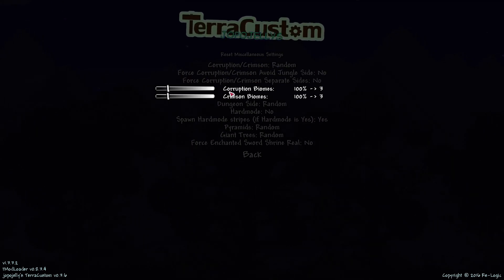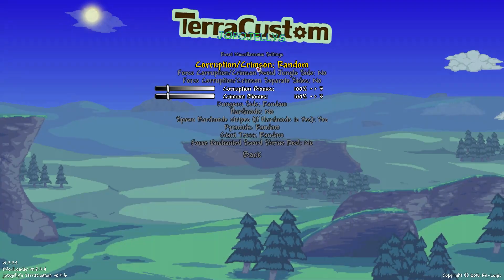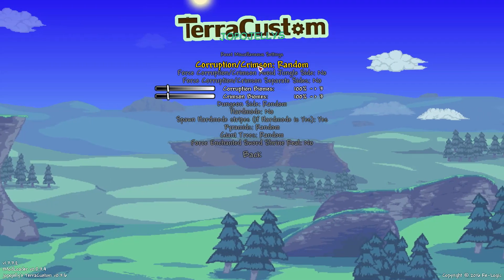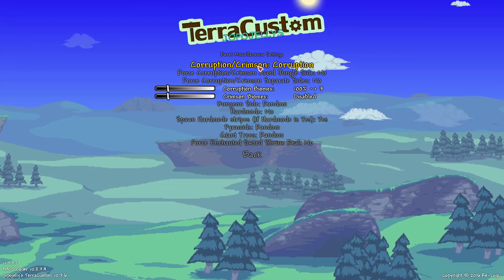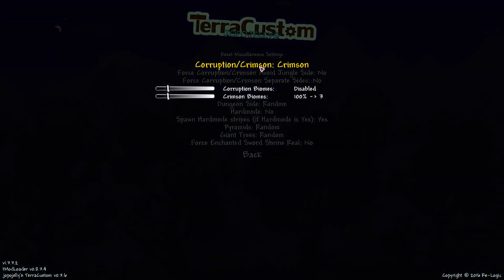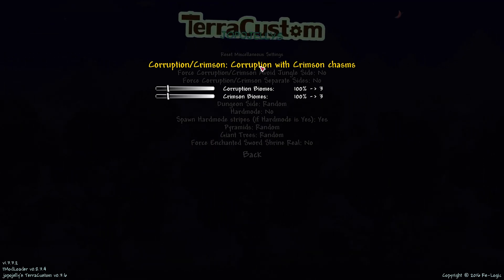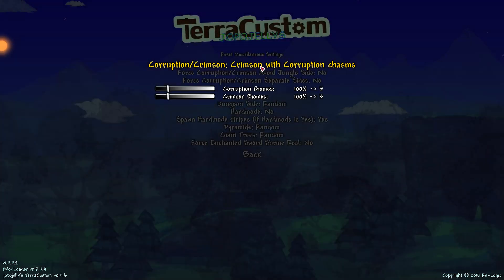You can actually have both corruption and crimson biomes. By default it's random, which I think is actually both — I don't see a 'both' setting; that used to be in the older versions. I assume you're still able to do both. So you can specifically choose corruption or crimson. You can also do corruption with crimson chasms, and crimson with corruption chasms.